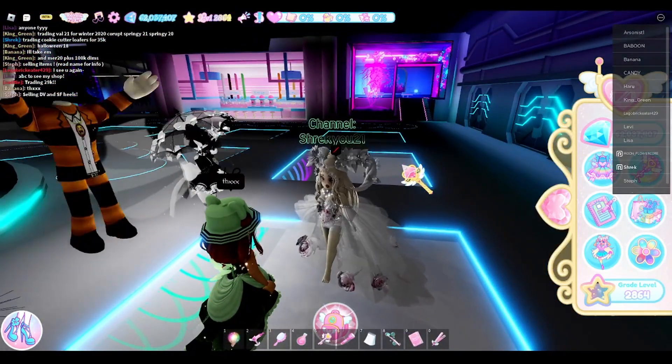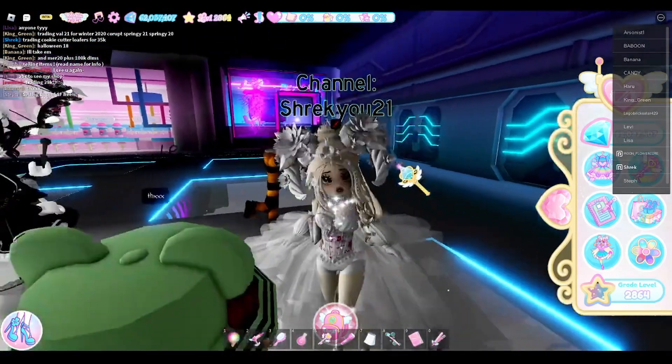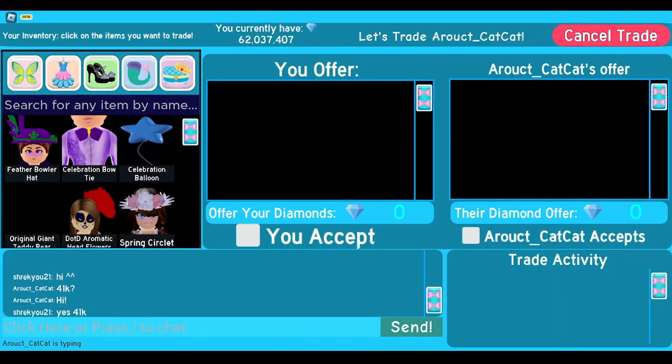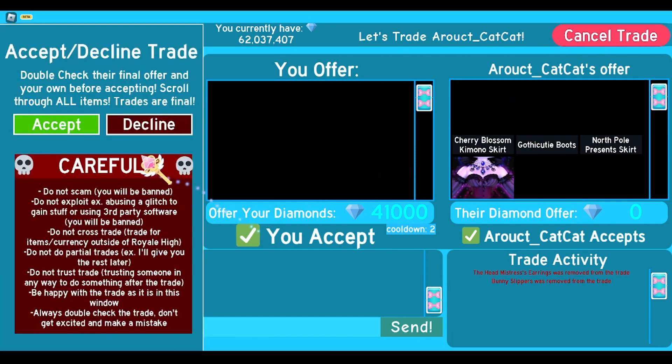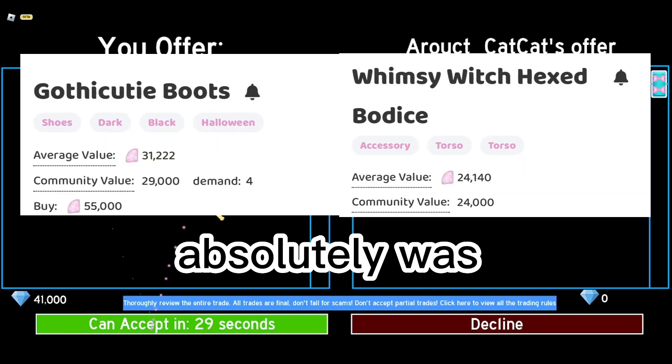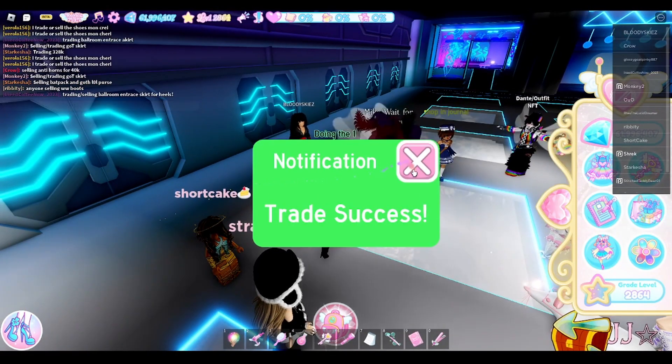So if you add that to 33k, that's 41k we now have from one diamond. So let's see if we can get any more. This person is offering all this stuff for my 41,000 diamonds, I think this is actually really really great. And there goes my 41k for all of those items.